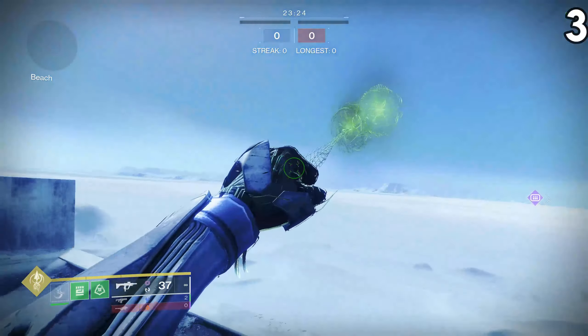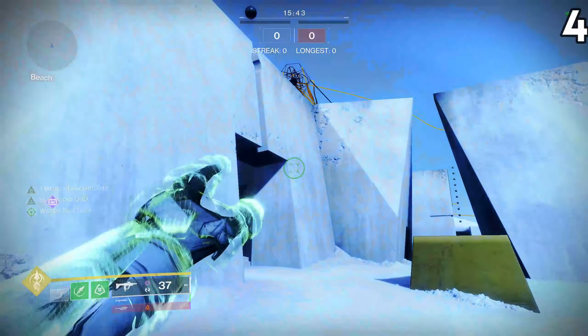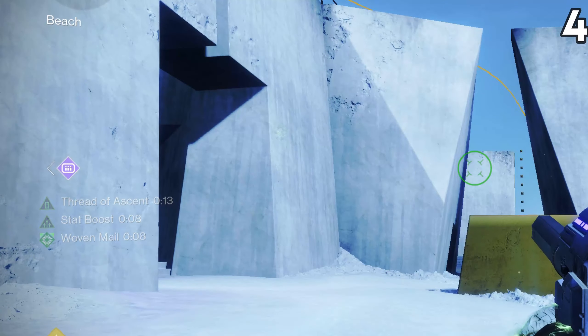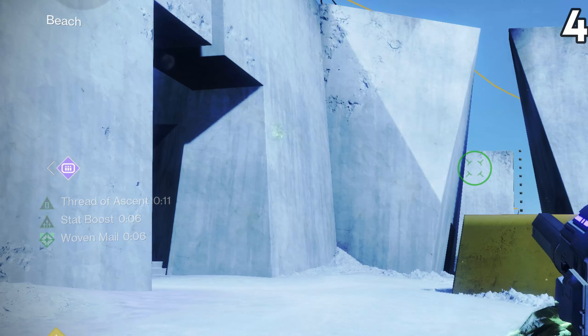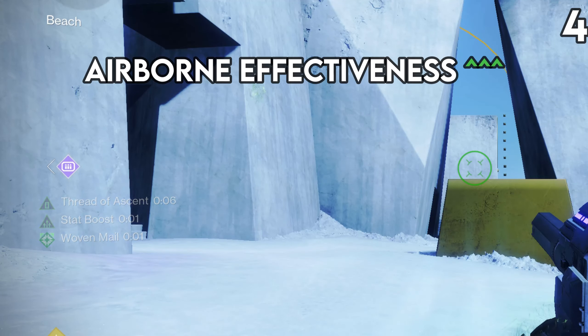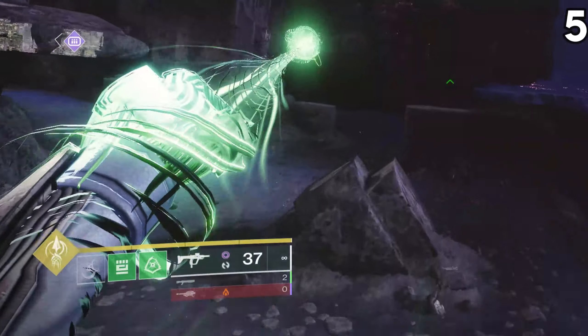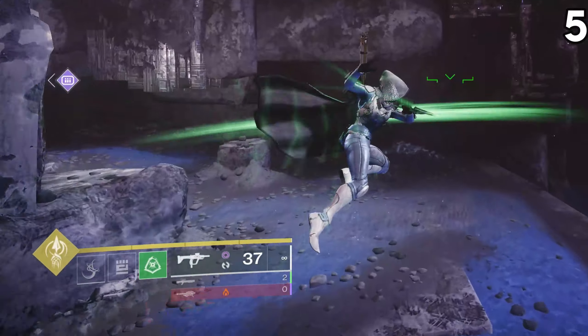You can hang infinitely on your grapple as long as you continue to keep the grapple point in your FOV. As soon as it leaves your FOV, you will disconnect from the grapple point. The Threat of Ascent buff you see on the side of your screen is the duration your most recent grapple point has before it will disappear. It is also the timer for your increased airborne effectiveness and handling buff.